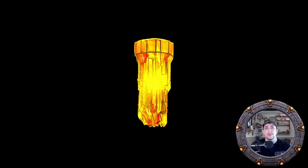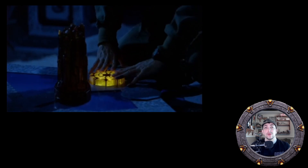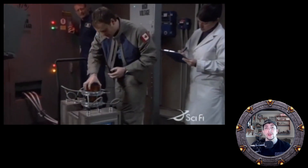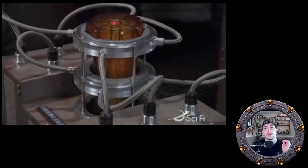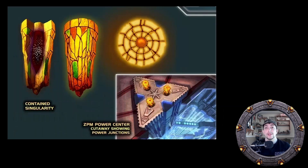The ZPM is a crystal glowing object that can be slotted into a receptacle designed to harness its power. Once slotted in, the red circle on the top flat side will light up and indicate that the ZPM is providing power. The energy of a ZPM is produced by harnessing zero point energy from an artificially created pocket of subspace-time.